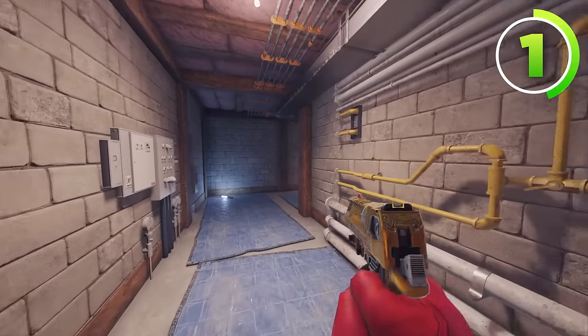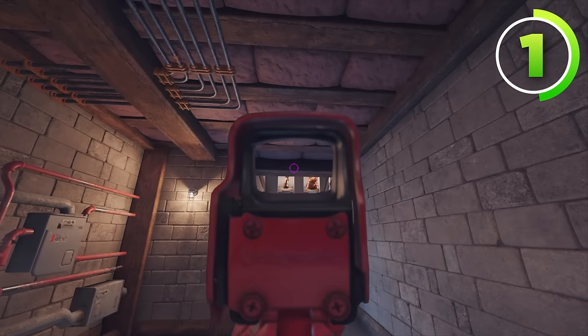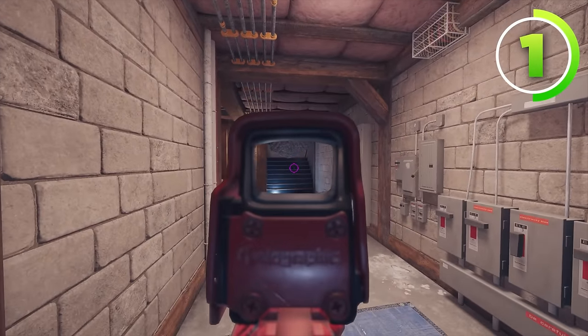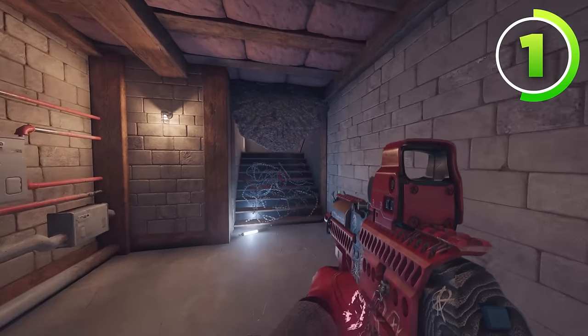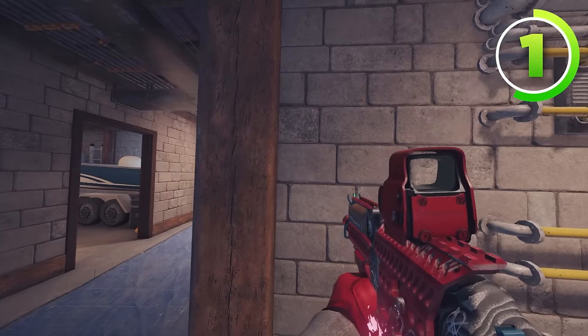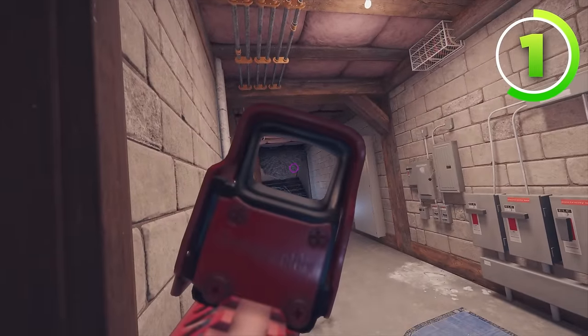For your next barricade, make your way into blue stairs. What you're going to do is throw your barricade onto this wooden chase in the very center. This makes it to where they actually have to walk down blue stairs to knife your Azami barricade, and if you have barbed wire paired up with it at the top of the stairs right here, they'll make noise when they try to melee it and they'll be slowed down.